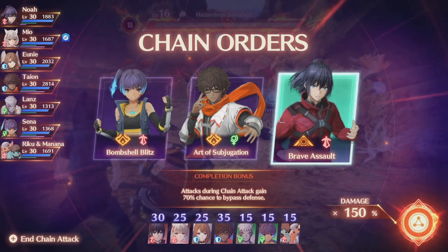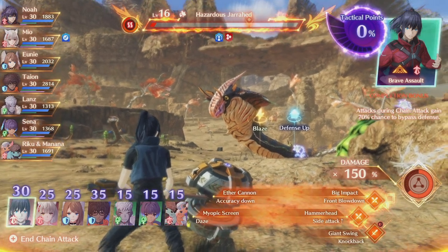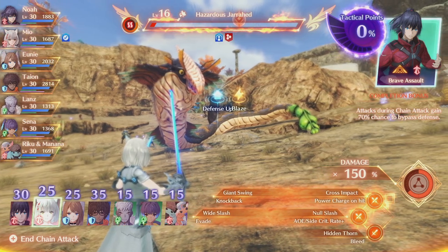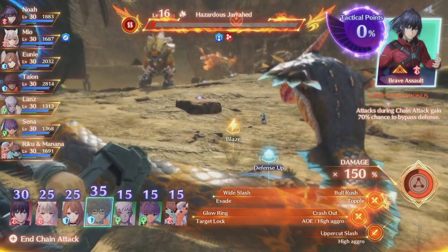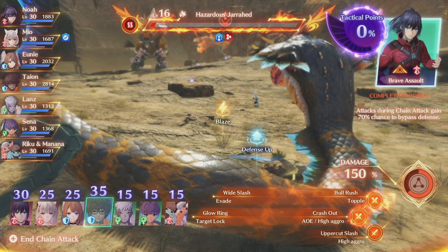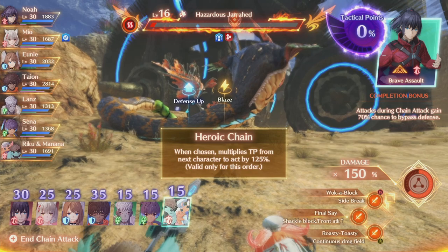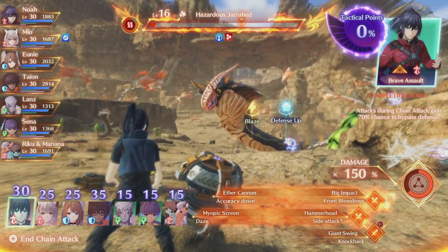Completion bonuses are not something to worry about too much generally. Because I picked an attacker card at the top right, that pairs with an attacker. Noah will do 40, Mia will do 35 base. Since I can't end the round with a defender, I'm going to try to get 150% tactical points. My plan is to use Mia, then Manana and Riku — after I use them, the next character gets 125% additional TP — and then pair that with Noah at 40 base plus the bonuses.